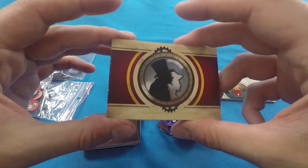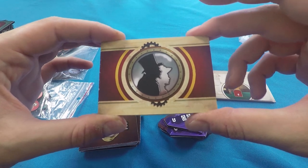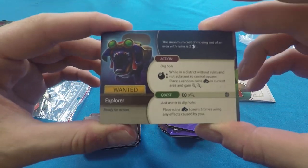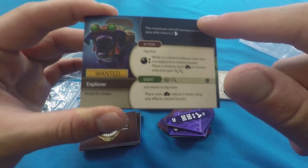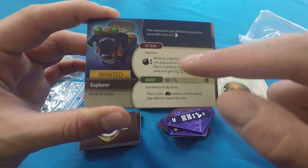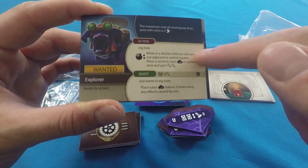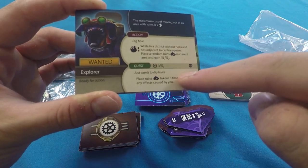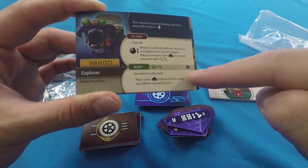Citizens are various characters you might find around Steamfall — all different types. Here's Explorer the dog, for example. He has a passive bonus when you take him, an action you can do for more stuff, and a quest at the bottom that rewards you if you complete it.